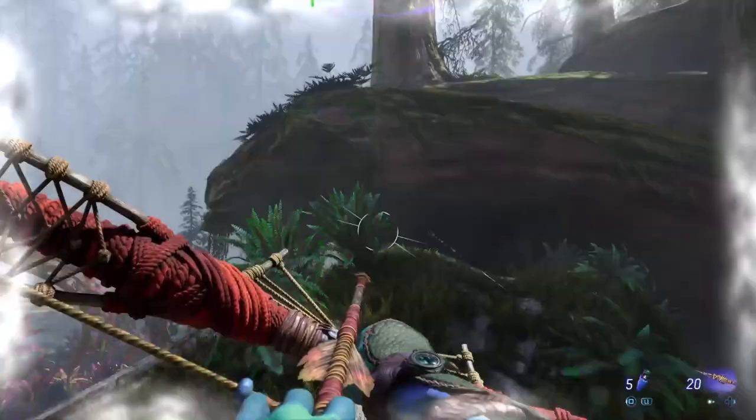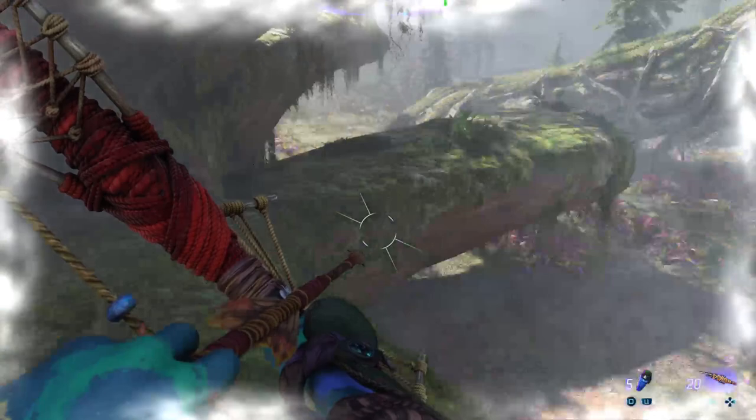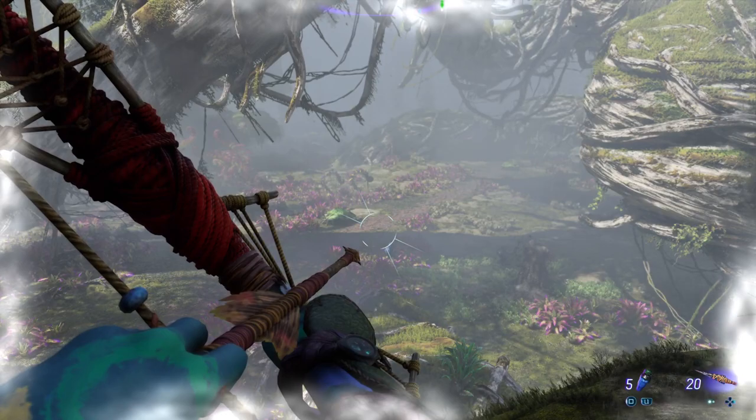Fire does ruin the gathering quality, so don't use fire if you want the materials. But if you're in trouble and don't care about gathering, fire killed it really, really fast — like three arrows. Luckily I quit out before it saved.